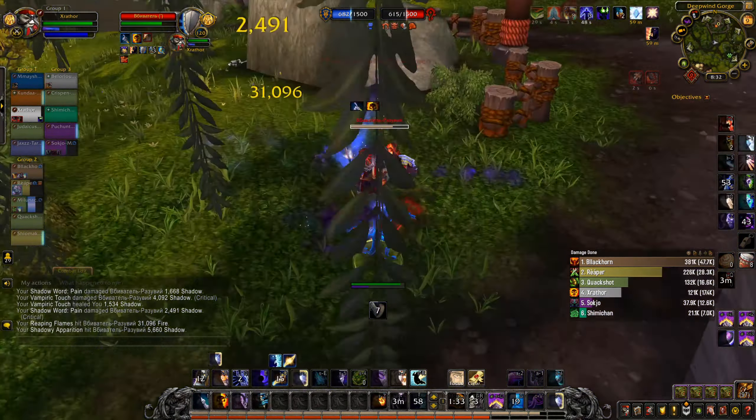And make sure you spam Purge the enemy to get rid of their buffs, because that's like the best thing you can do as a Priest. Kick that guy. Dot everybody up. 57k - oh nice! That guy just got shredded. Oh, I'm loving Priest right now, guys.